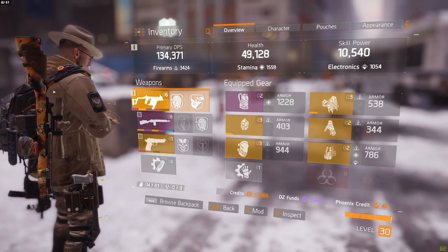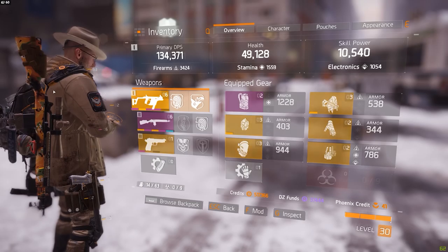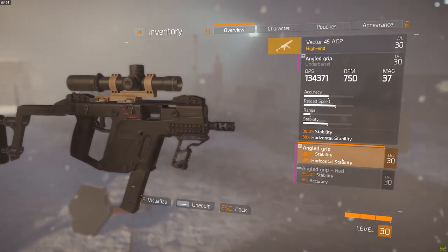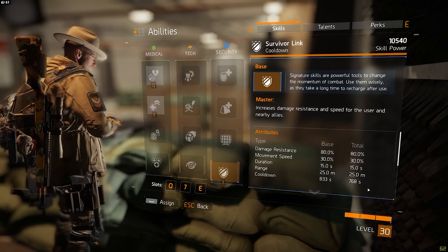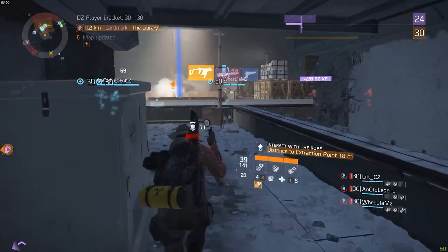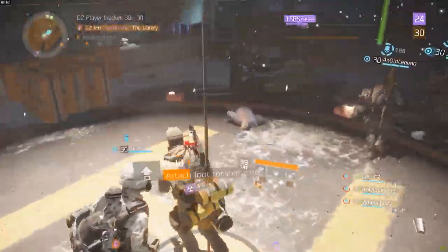For those who haven't seen my solo Dark Zone build, a quick summary would be to spec yourself into damage with a little bit of health, get an SMG as your primary and a sniper as your secondary, then use first aid, the pulse, and the survivor link as your skills. That's pretty much the solo player build — there's a little more to it but I won't go too in-depth. Weirdly enough though, the best way I've found to play with a 4-man squad is exactly just like that.